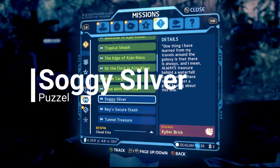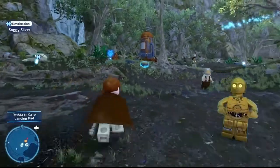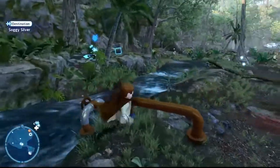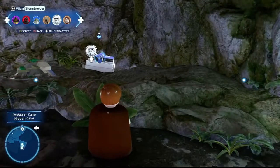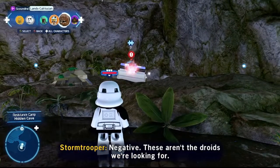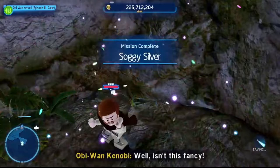Next puzzle: Soggy Silver. Head back to the waterfall — the same one where we got the power cell for Lifting Off. Go behind the waterfall and make sure you have a grenade character ready. I used a Stormtrooper. Throw a grenade at the crate, switch back to your favorite character, jump over and grab the kyber brick. Soggy Silver complete.